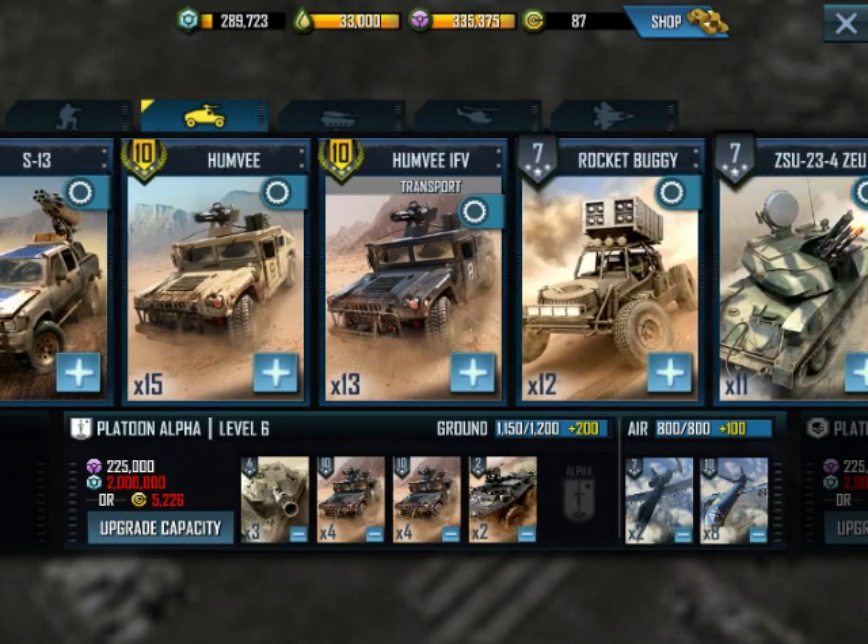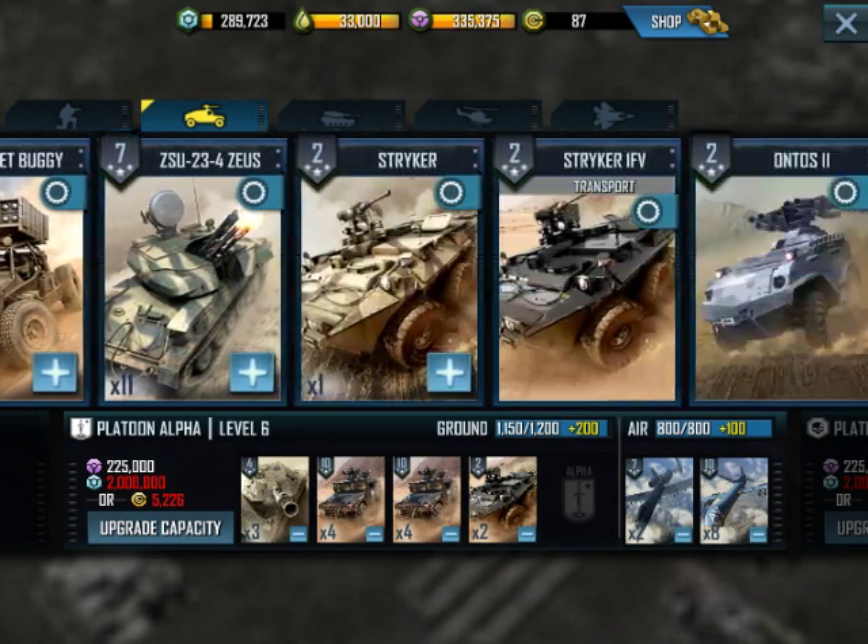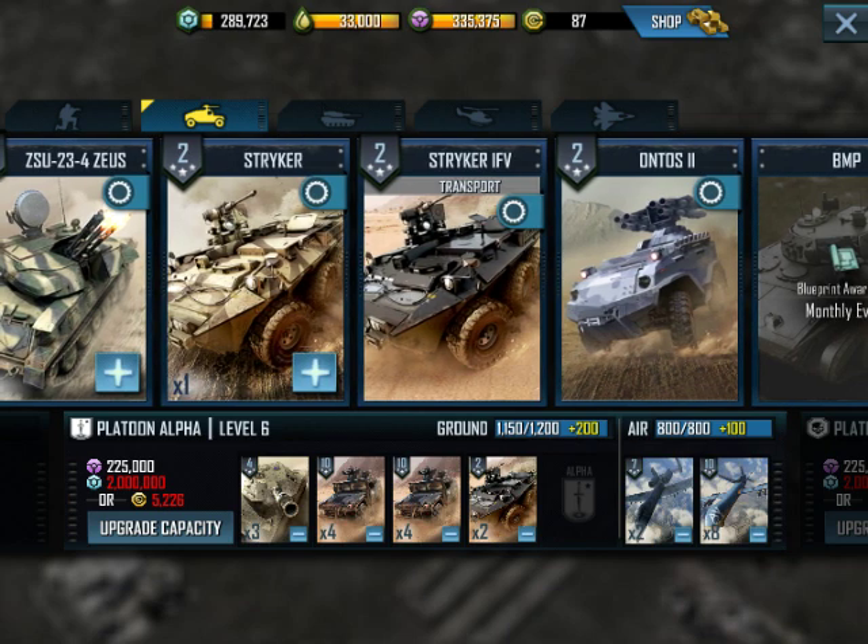Hey guys, how's it going? Rubix Master here, and today I'm going to be going over the Stryker IFV. This is one of the four units I got over this last event. I got the Stryker IFV, the third helicopter, whatever it's called, the Force Recons, and the MOZ teams. But we're going over the Stryker IFV today because it's the one I have used the most.